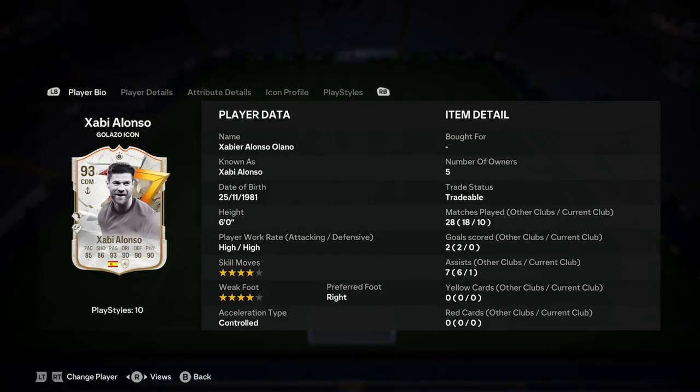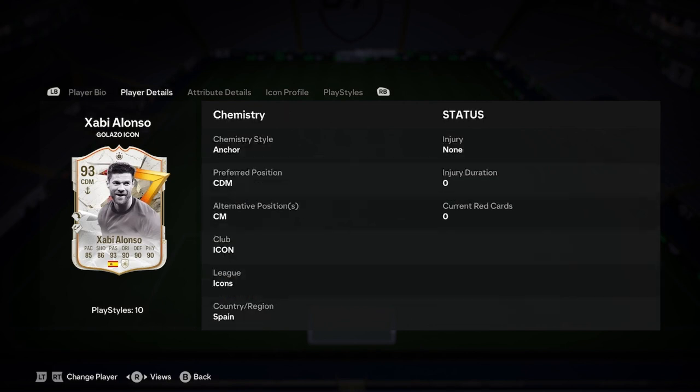I'll be doing a player analysis on the new Shabby Alonzo Galazzo icon card, so let's jump straight into this. He is 6 foot, 4-star, 4-star, right foot, controlled, and he can play centre mid.